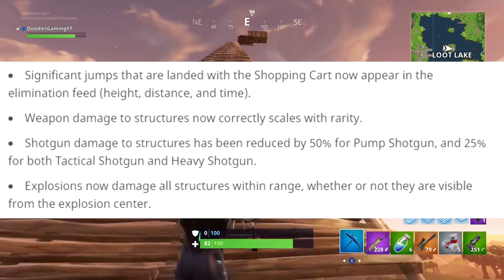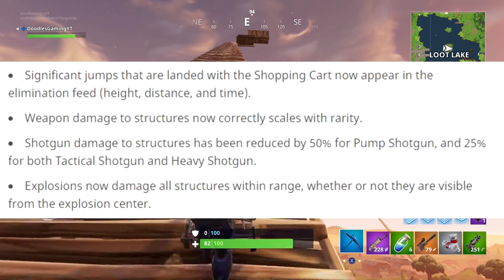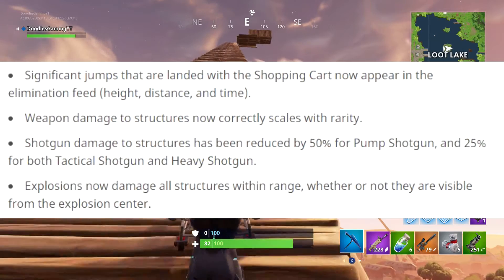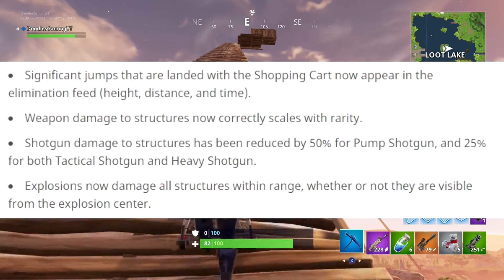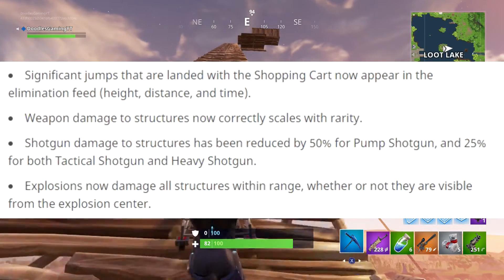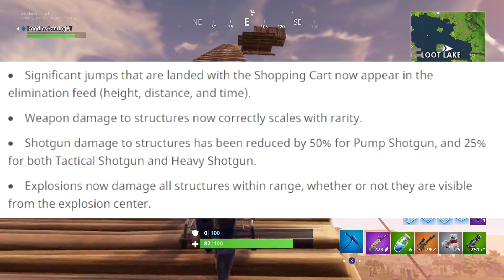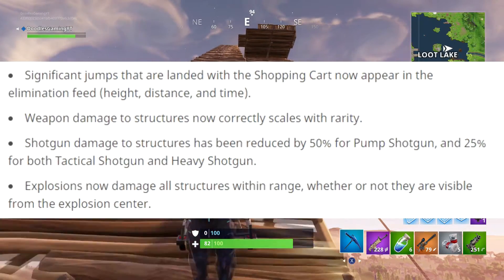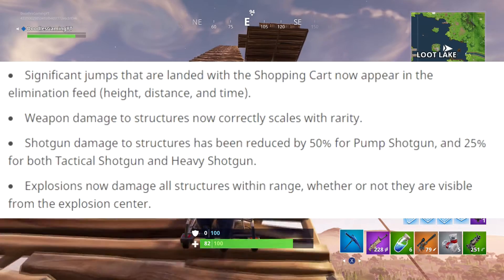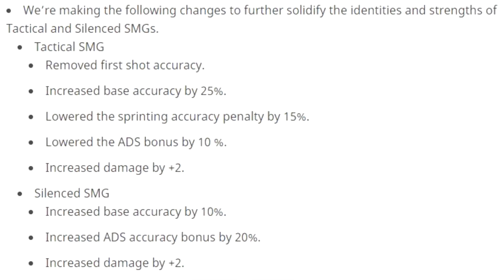Weapon damage to structures now correctly scales with rarity, so the higher the rarity of the gun, the more damage it does to structures. Also, shotgun damage to structures has been reduced — by 50% for the pump and 25% for both the tac and heavy shotguns. So it's now harder to pump a base down, which is going to do a lot less damage. Basically if you want to take down a base, you've got to go with ARs or any other form of automatic weapon.